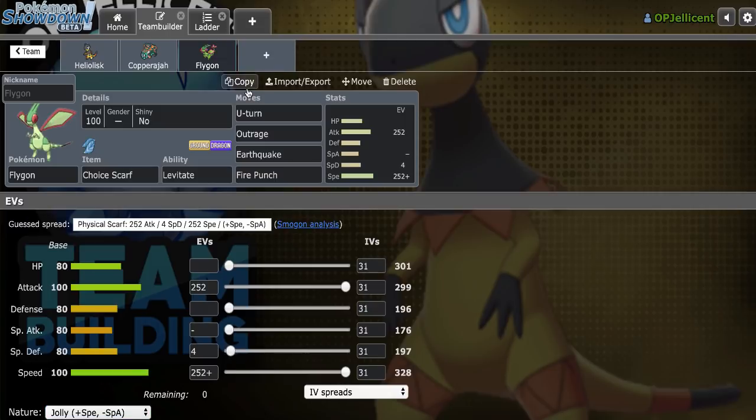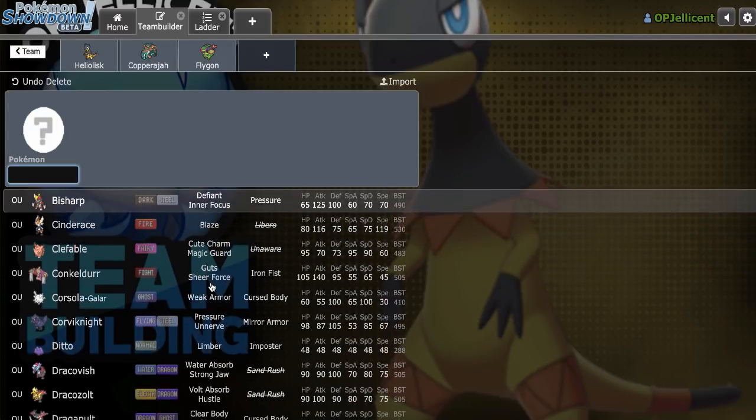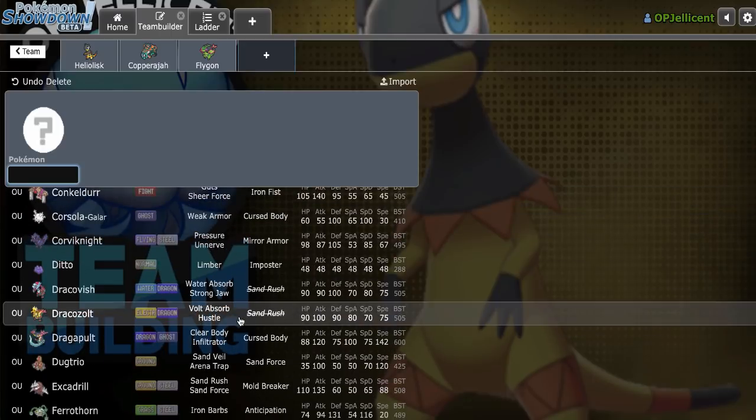I don't think I need Hazard Control if I'm going this offensive — I don't think I'm gonna be taking turns to Defog. If I did want Hazard Control, Rapid Spin Drill would be the play, but I don't think I want to run Ground Spam right now. T-Tar would be the rocker, but then Copperajah is sort of out of place on the team, and I don't know if Copperajah's Sash being broken is an issue either.